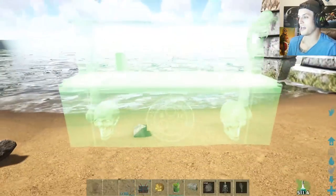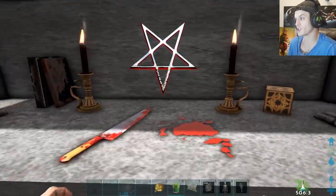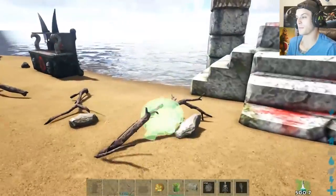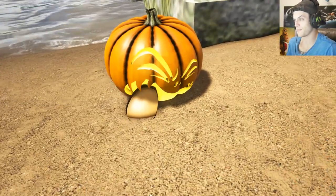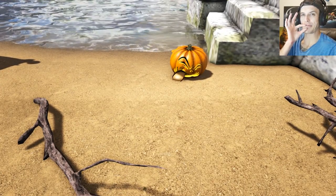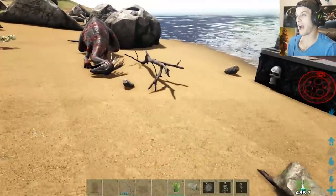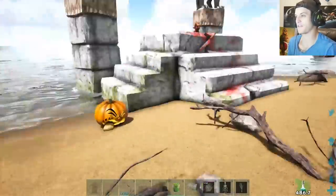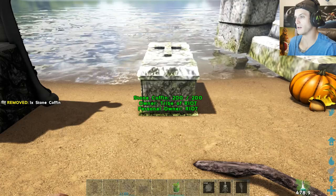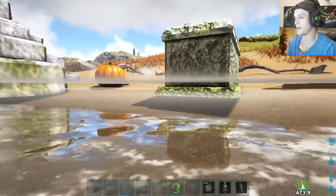So cool — this right here to scare your super Christian or religious parents when they walk in on you playing ARK, just try and explain this to them. The throw-up pumpkin is hilarious. I might try and recreate that on Halloween myself. Oh, that's cool — it lets off mist around it. That's what that was.